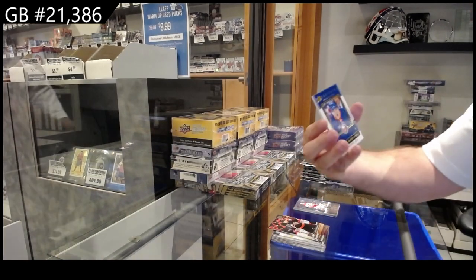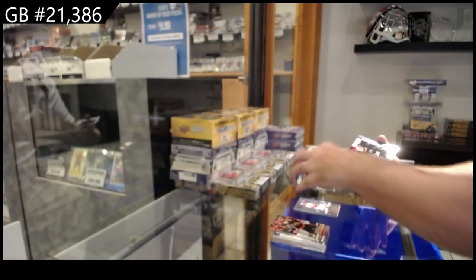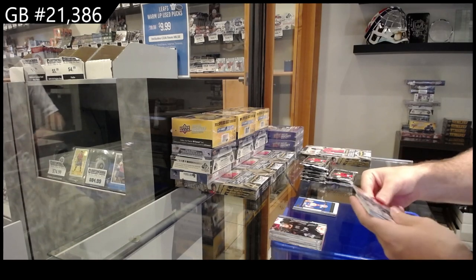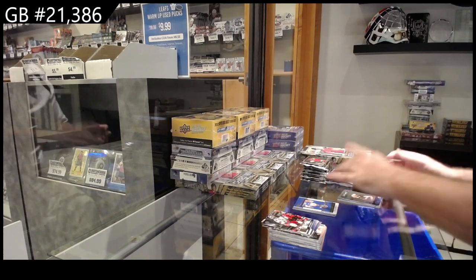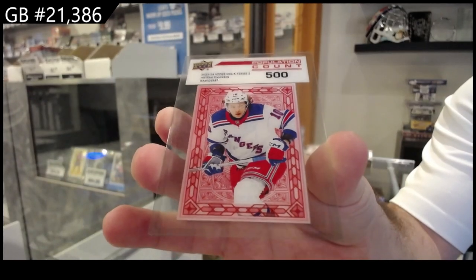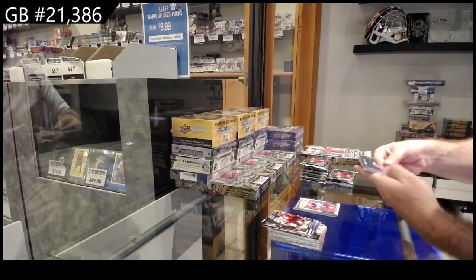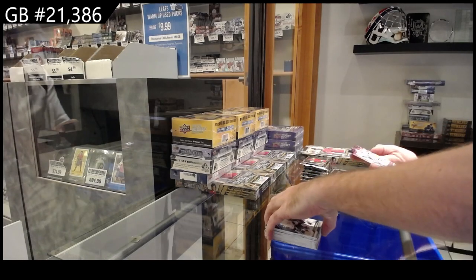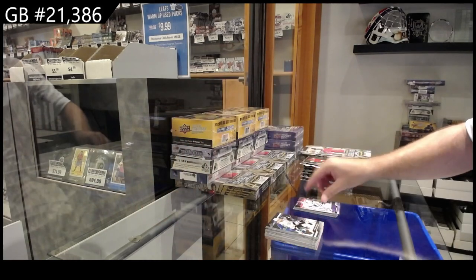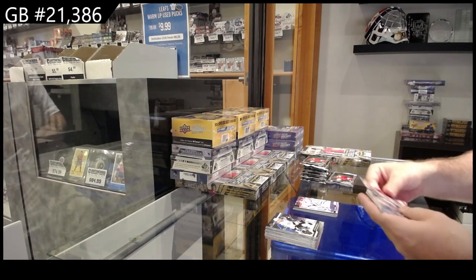We got an Honor Roll of Dobson for the Islanders. I think most of the inserts you guys have seen so far — that's a nice start. Population count 500 — Panarin for the Rangers. Population count 500. PCs of Konecny for Philly and a Tompkins Young Guns for Tampa. Let's have a little fun game — what Young Gun number are we going to get Bedard on? We're at number two already — what number will we get?